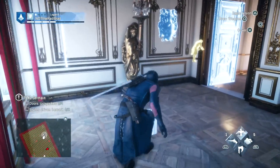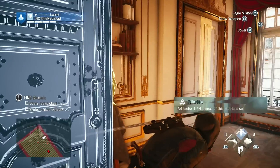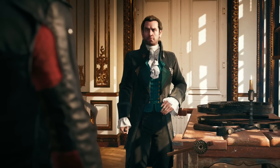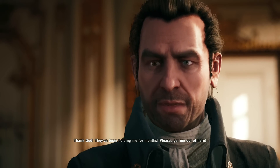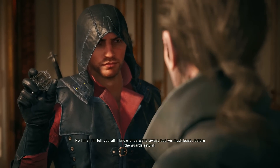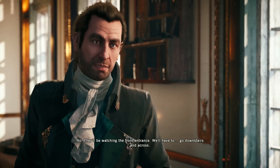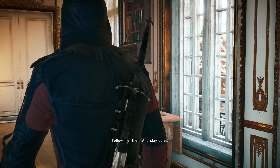So you can basically just go through this side. Artifacts — one of four. Mr. Germain, a silversmith. Thank God — they've been holding me for months. Please, get me out of here. First, I need to know about this. We've no time — I'll tell you all I know once we're away. But we must leave before the guards return. Fine, let's go. They'll be watching the front entrance — we'll have to go downstairs on the cross. Follow me, then, and stay quiet.